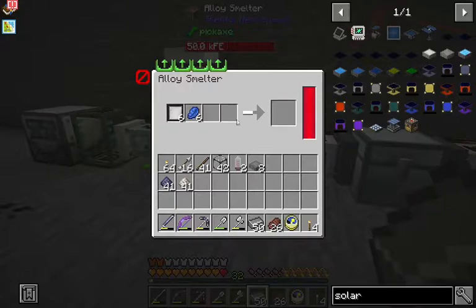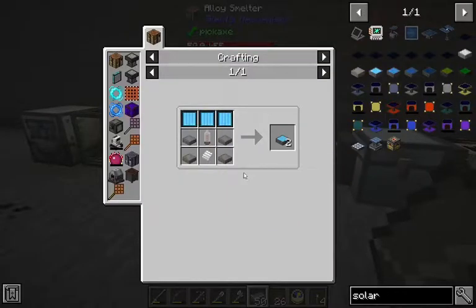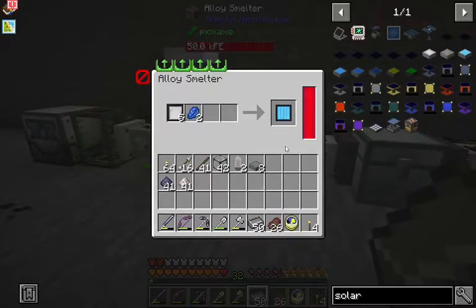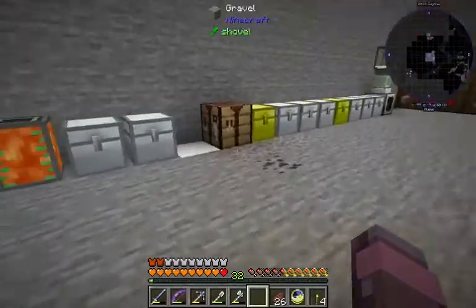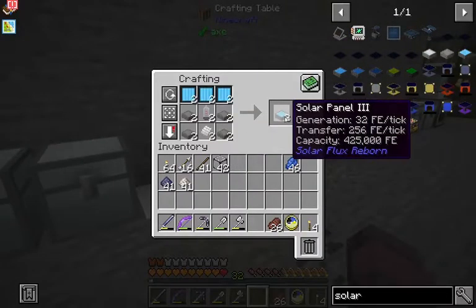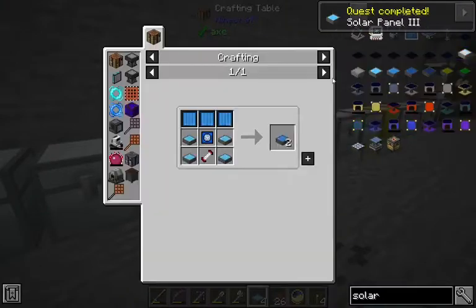Next up, we've got to make these photovoltaic cells — you just throw these into an alloy smelter. We're gonna need two aluminum plates. I think that's everything for our solar tier three here. That'll give us four of those.